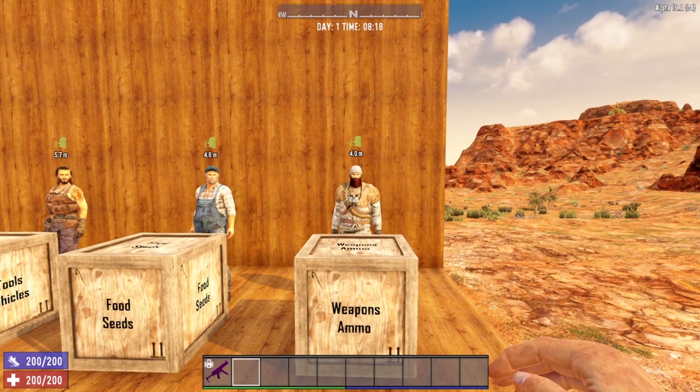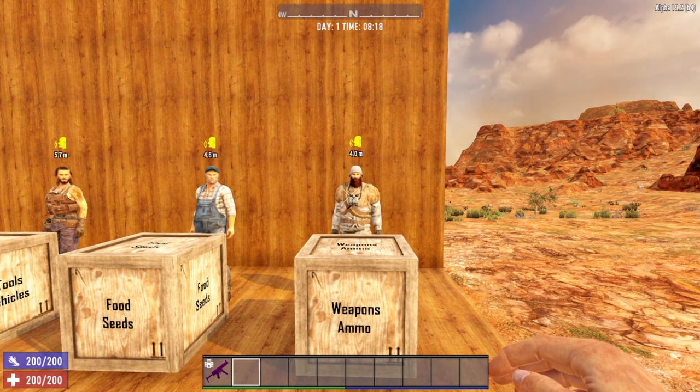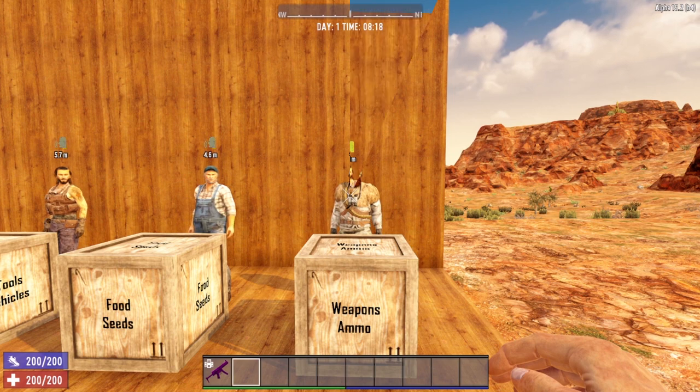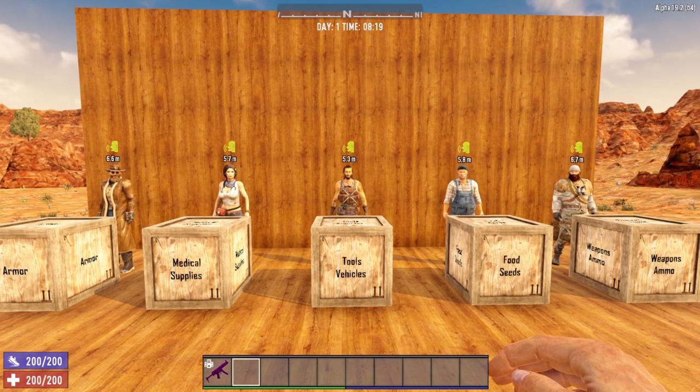And last but not least we have Trader Hugh. He specializes in weapons and ammo, and is also a gigantic jerk. So these are the 5 Traders that are currently in 7 Days to Die.